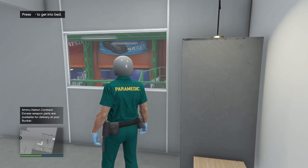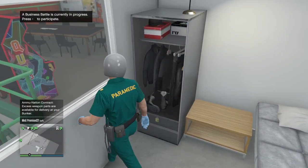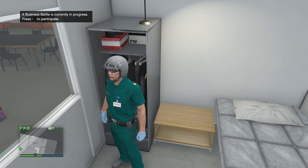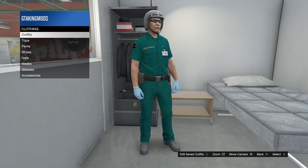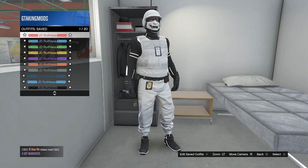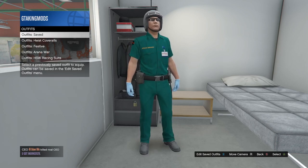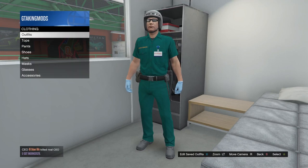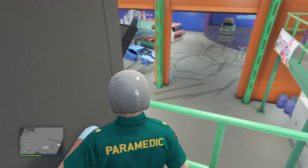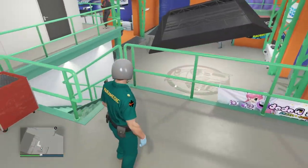Once you've loaded in with the paramedic outfit, go to your outfits in the clothing store, in your apartment, or at the meth shop and save it as a personal outfit. Choose an outfit slot you don't mind replacing and save over it. Once you save it, flick through your saved outfits a few times while re-equipped in the outfit to enforce a game save. If you don't do this, you will lose the outfit by going to a different session or restarting your game.